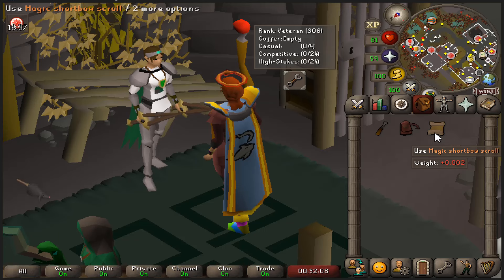Not doing Slayer for half a year must have accumulated some luck because we just got a leaf-bladed battleaxe. I plopped it in a DPS calculator instantly and we still have more DPS pretty much everywhere using the Dragon Sword, but this will be our new best in slot at Turoths, which I will do a lot since with no quests our task pool is pretty limited. And if I ever switch to meleeing Kurasks this will be best in slot there as well, and maybe if I need to flinch somewhere too — so overall a very good weapon to have.